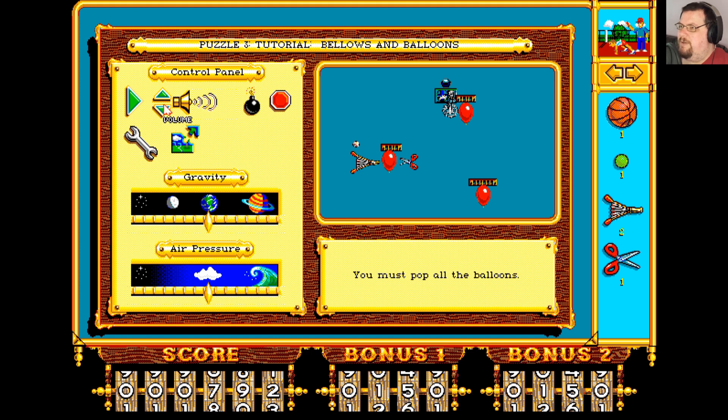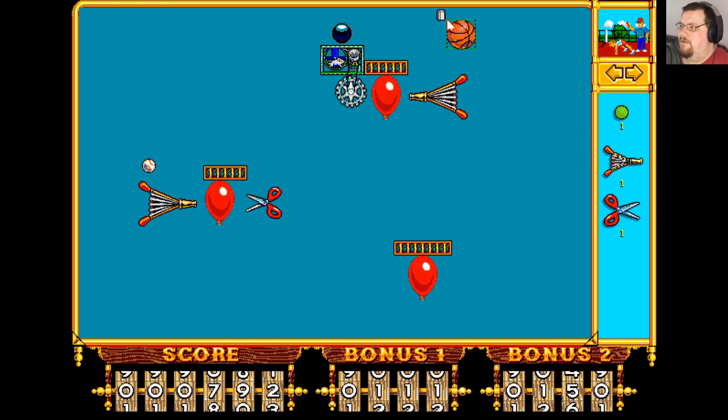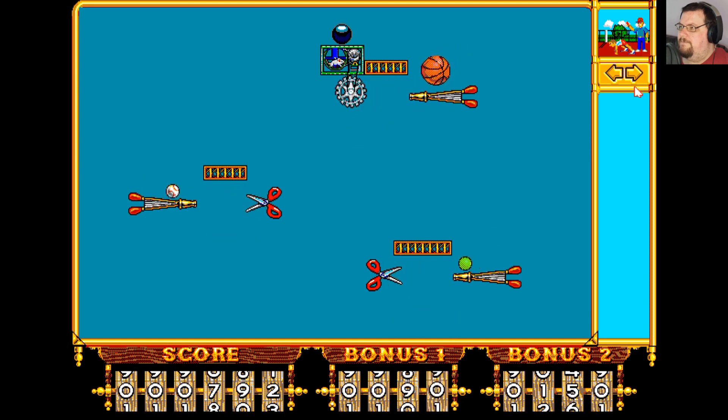Tutorial: bellows and balloons — you must pop all of the balloons. A good thing to do when you're first starting is just to see what happens. We can see that this one pops already because the baseball falls on the bellows, which blows the balloon towards the scissors, so we don't need to do anything else with that one. The ball drops on the mouse and starts the gear turning, but the balloon doesn't get close enough to the gear to pop. So what we need to do is put in another set of bellows, turn it round, drop another ball on top, and over here recreate the scissor arrangement we've got over there.